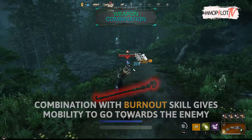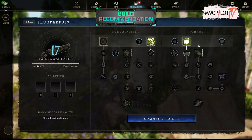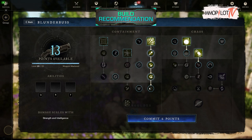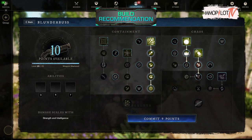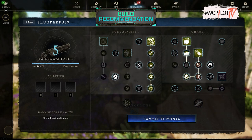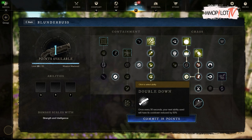For the build recommendation, use this order: Azoth Shrapnel, Blast, Splitting Grenades, Mortar Charge, Reach, Discord, Refresh, Azoth Bomb, Soften, Steady, Freedom, Streaks, Ramp, Deep Load, Buckshot, Artillery, Extended Chamber, Future Planning, Bite Back, Double Down.